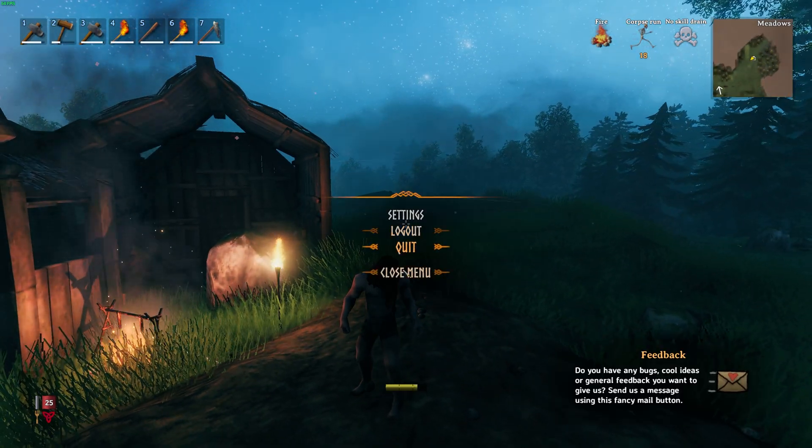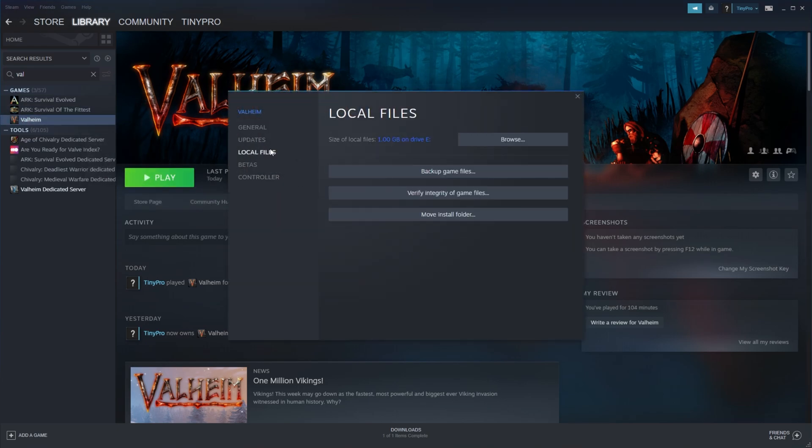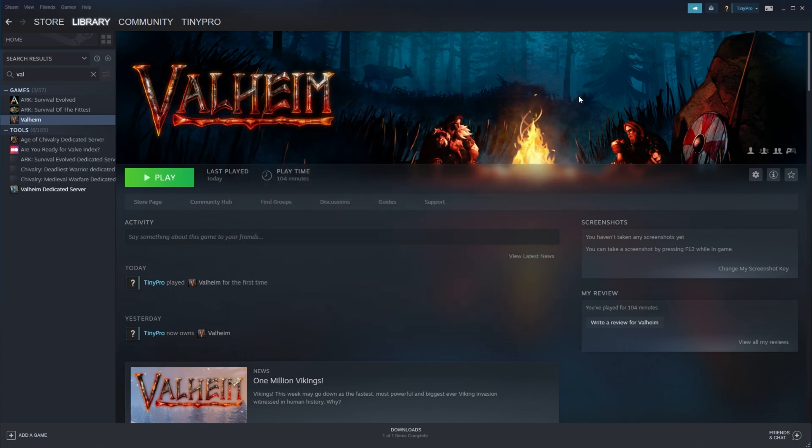For the final tip, let's close out of the game. If for some reason you've checked absolutely everywhere, you can right-click the game, click Properties, head across to Local Files, and then Verify Integrity of Game Files. This will run through all of the files on your computer and verify that they all match the server's files, and if anything's found to be strange, it'll be re-downloaded or fixed.